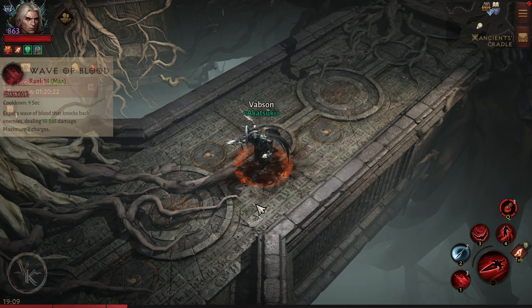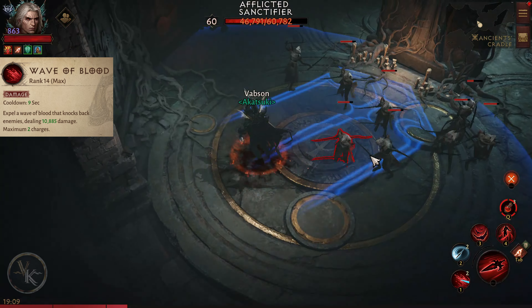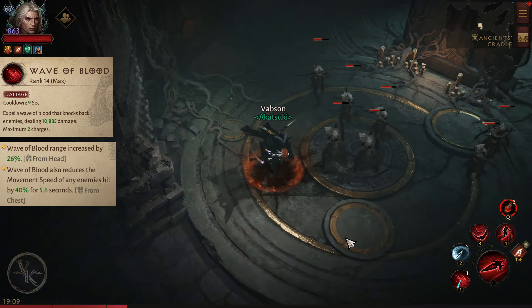Keepsake Bonds: Tendrils of Blood now tether you to an enemy, immobilizing you and stunning them for up to 3 seconds. While the Blood Tether holds, it continually deals 44,500 damage to the enemy. Activate Tendrils of Blood again to break the tether.